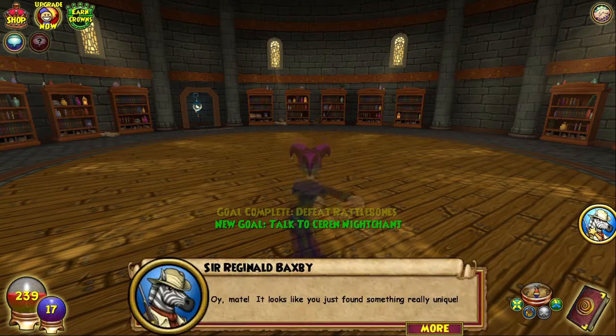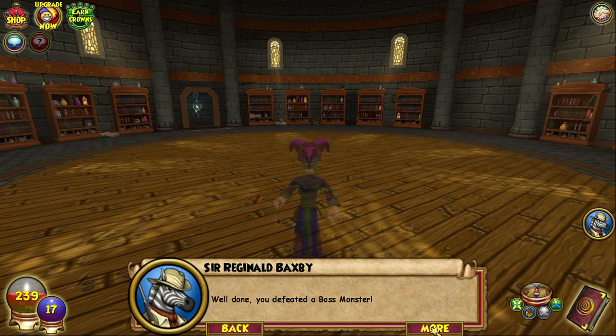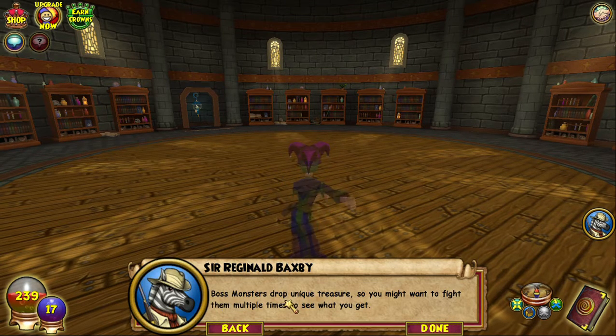Why am I flossing? Can't wear those boots — they're for death. Sir Reginald says it looks like I just found something really unique. Boss monsters drop unique treasure, so you might want to fight them multiple times to see what you get.